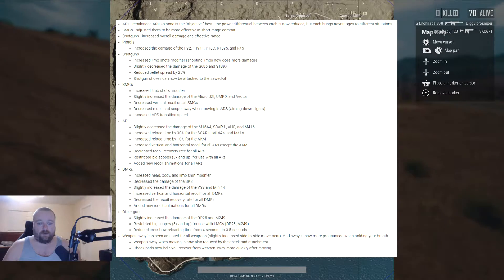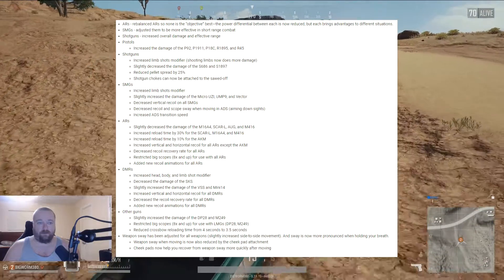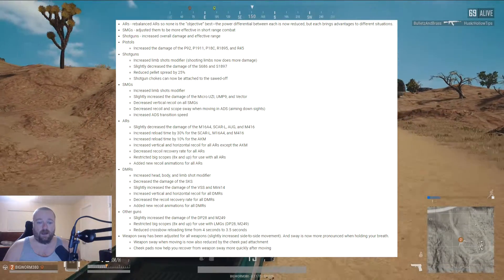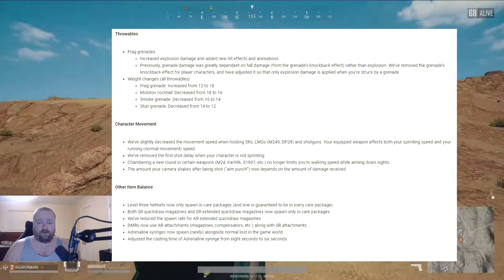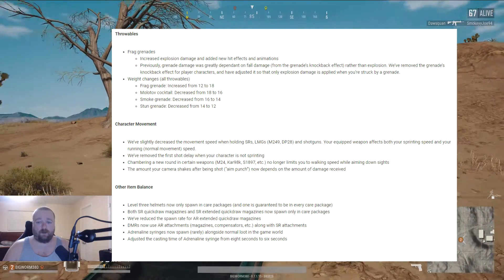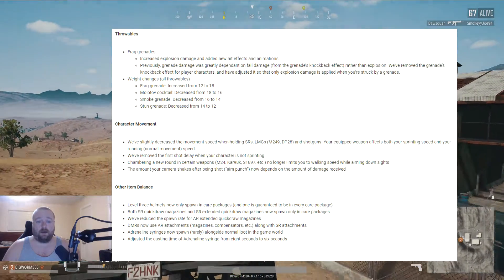I'm not going to go through every single one of these — it's a ton of information. If you go to playbattlegrounds.com, go to the forums and the PC patch notes, you can read through all of it. They did increase the frag grenade weight from 12 to 18, and decreased the weight of Molotov, smoke, and stun grenades, so you can carry more of those. Frag grenades you may not carry as many.